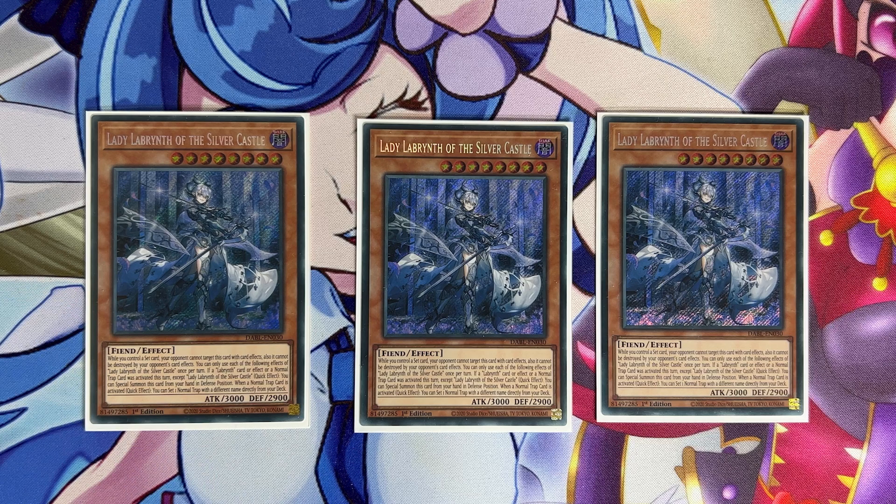This card makes sure that all of your normal traps replace themselves, which fixes one of the biggest weaknesses of trap decks — most of the time you're trading one for one with a trap and not getting any resources. Because of this card, you basically don't lose any resources while disrupting your opponent. She's the main boss of the deck, the most important piece, and without her you don't have enough damage to go for game and you lose resources the moment you start using your trap cards.